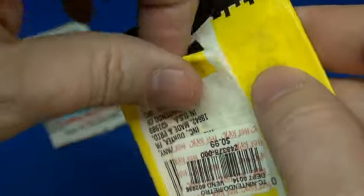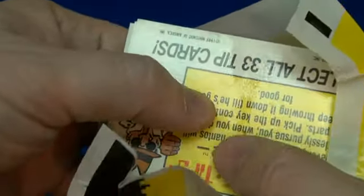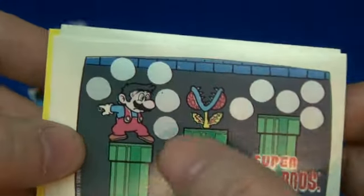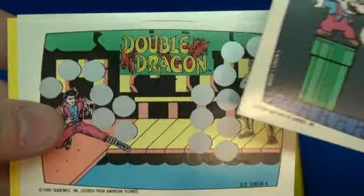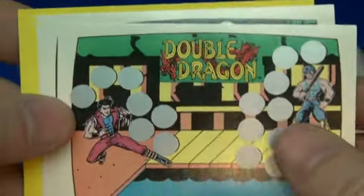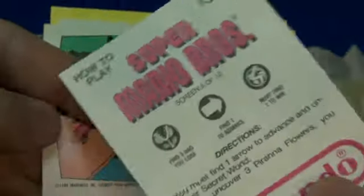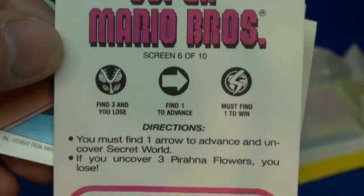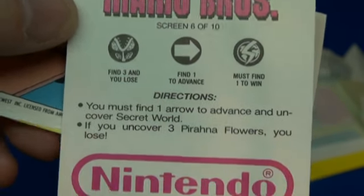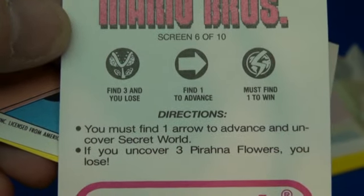Let's get into one and see what they have. Opened really easy. There's no gum — there's some residue there from the wax. Oh yeah, from Super Mario. And these are scratch-offs. I'm not going to scratch them off now, maybe later and come back to the video. Double Dragon. Let's go back and look at the back. This is Screen 6 of 10, so they give it different symbols and things to look for.